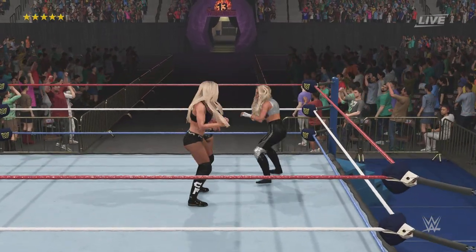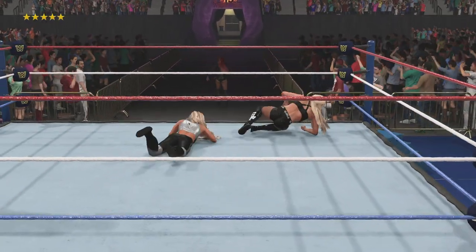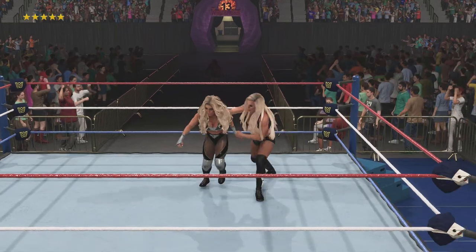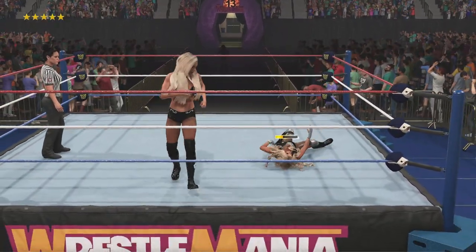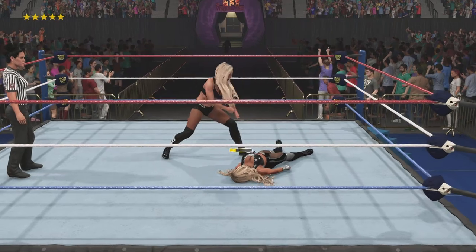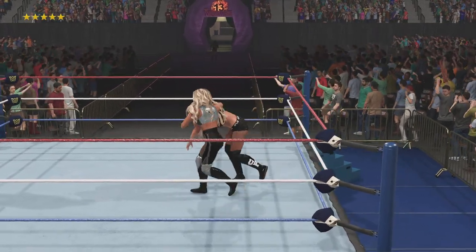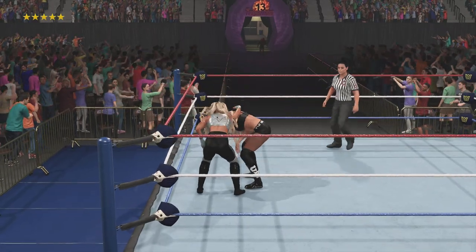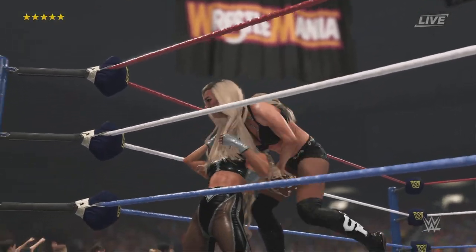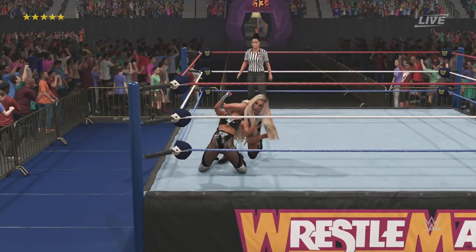A standing backbreaker and takedown. Scoreboard pinning combination — maybe not. Trish now in a challenging position. The Queen is looking for a chance to deliver a knockout blow — connecting with a sharp elbow. Dragon sleeper applied — this could be it. I don't know what choice she has except to tap. Showing the world just how much fight she's got left.